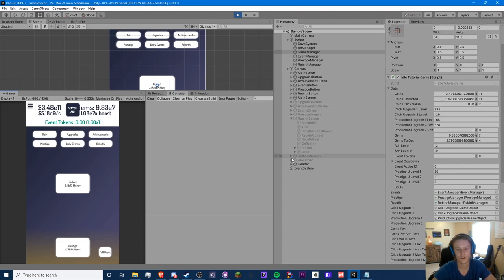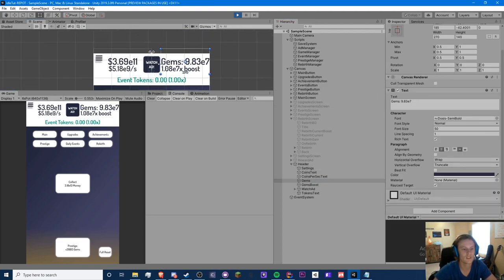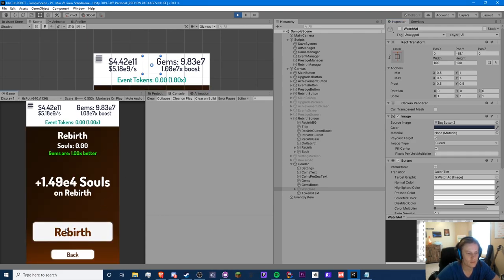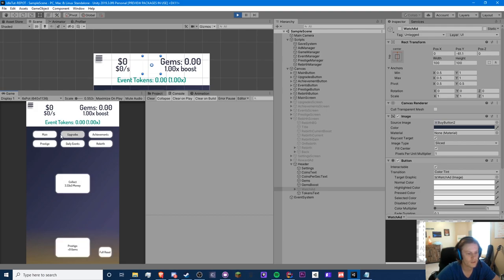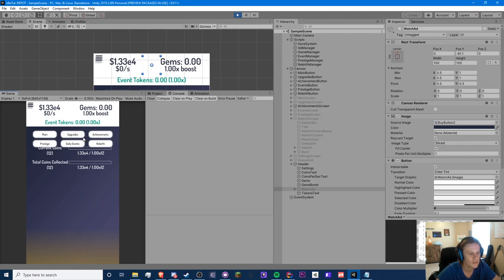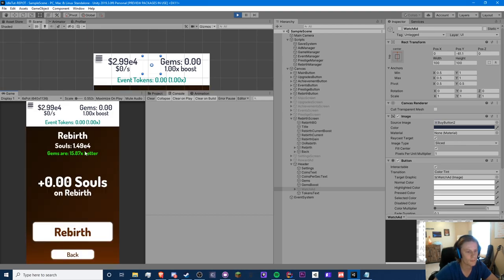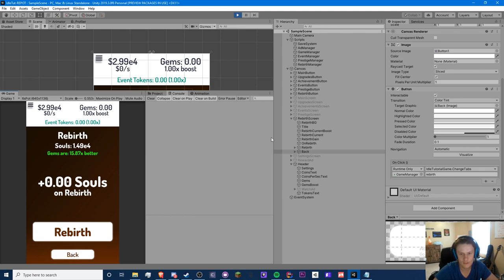The gems text looks a lot better now. The gems are hiding behind the watch ads button — you can fix that by going to your header, selecting gems, and moving it to wherever you like. We don't have ads so I can just hide that button. Let's go to our rebirth and see if this works. It didn't go back to our main upgrade screen — that's because we don't have anything unlocked — but it did wipe our stats. It didn't wipe achievements, which is correct. Gems are 15 times better though — that's way too OP.